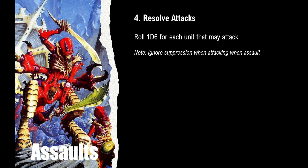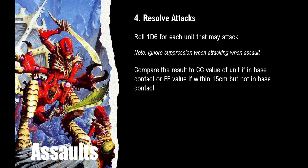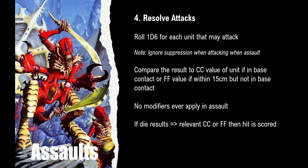So how do we actually attack in the assault phase? You roll one D6 for each unit that is able to attack with either its close combat or its firefight value. Any suppression a formation might have is ignored while fighting in the assault. To determine success, compare the die result to the close combat value if in base-to-base contact, or to the firefight value if within 15 centimetres but not in base contact. These values are never modified in assault — no modifiers ever apply. If the die result is equal to or greater than the relevant value, a hit is scored.